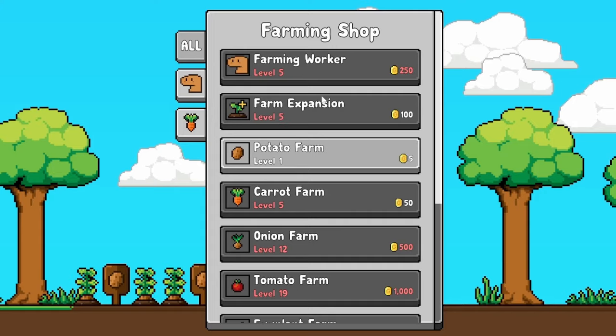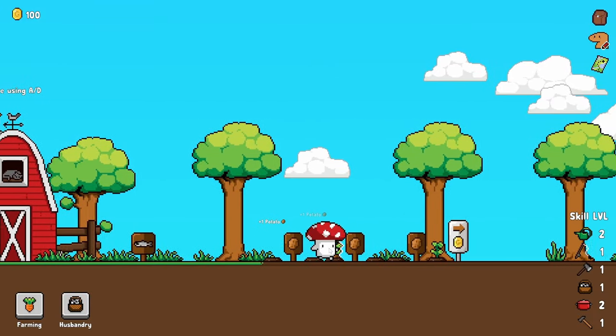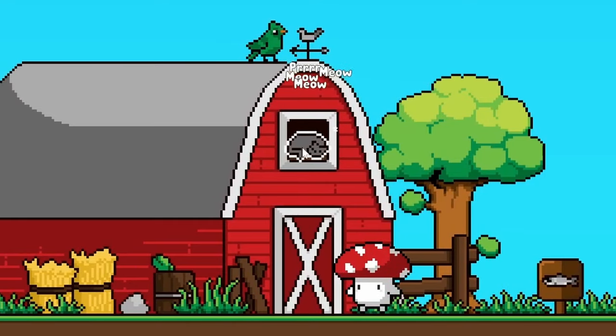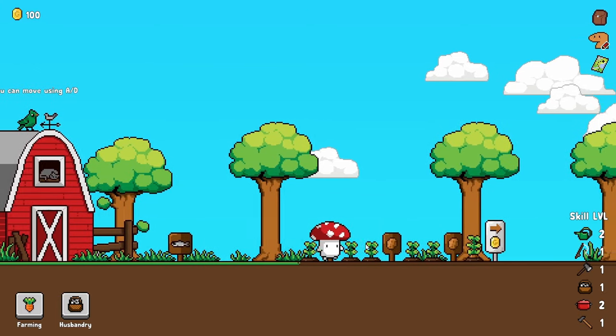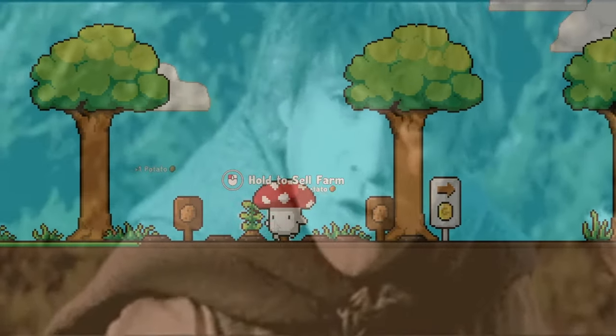44 gold each — wow. So we already have 100 monies, which is also enough to give us some more land if we level up our farming a little bit more. So we'll just sit here and collect some more potatoes, give the little kitty sleeping in the barn a pet. That's cute. The bird is telling me what to do, but I already know what to do — grow lots of potatoes. Samwise Gamgee is going to be very happy.